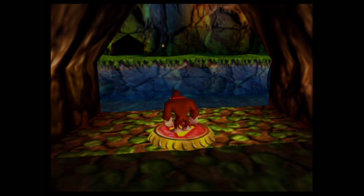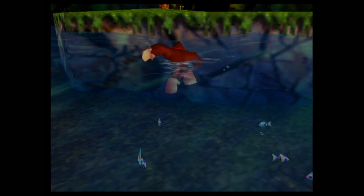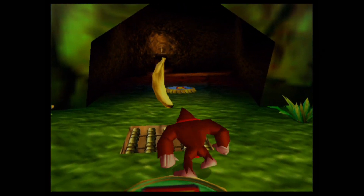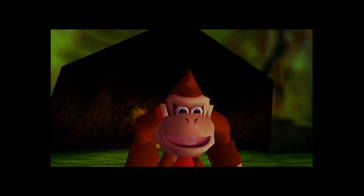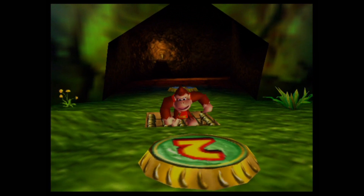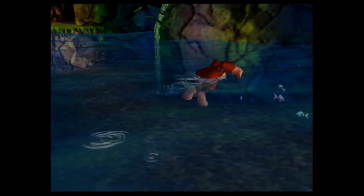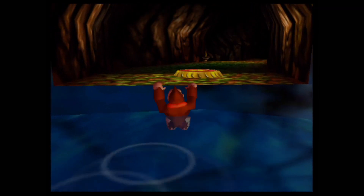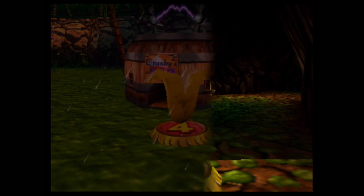Let's use the number 4 pad right here, since we've activated the switch for Donkey Kong — so we get another golden banana. The first world is pretty simple and easy just to get used to the main mechanics. In each world, the 5 playable characters each have 5 golden bananas, making roughly 25 golden bananas total per world.